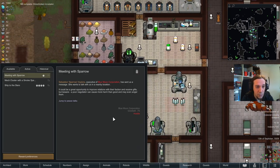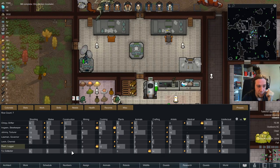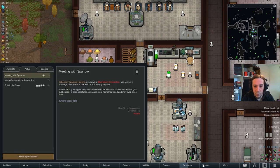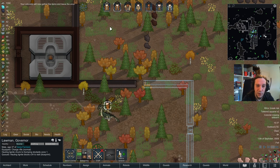Meeting with Sparrow. The Blue Moon people wanted some peace talks with me. Let's check out who's the best social person - Chirpy and Lawman. I'm gonna send people over there because I'd really appreciate friendly relationships with these people again. Let's send Chirpy and Pearl because these two are able to fight things off if necessary. They're also allowed to ride the explosive animals - go forth and bring peace on explosive animals.